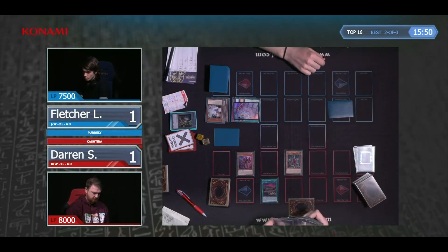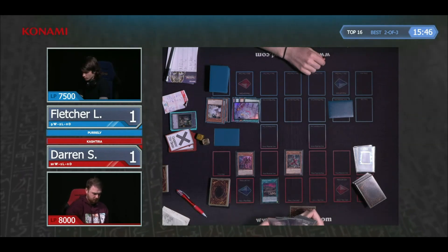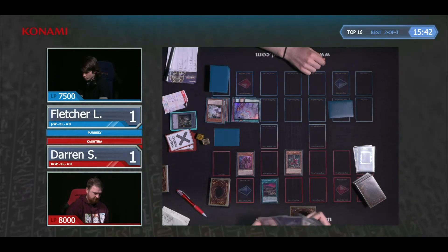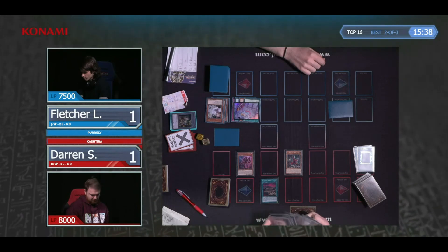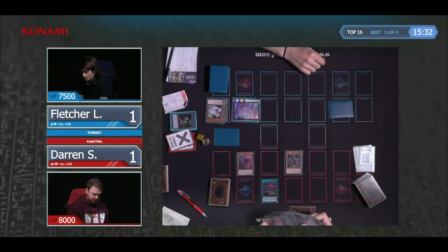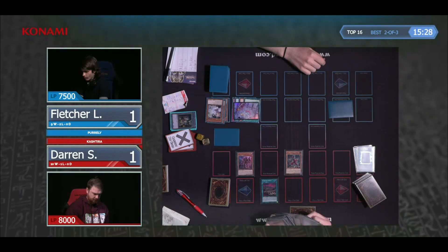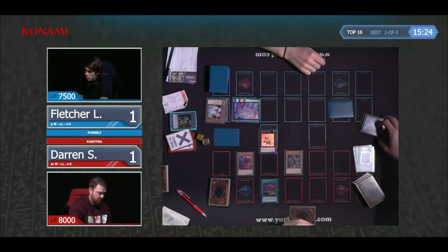This is a perfect combination of outs for Darren — the double Book, the exact engine requirements to play through exactly Ash Blossom. That's quite a commanding position as Fletcher has nothing. He's going to start losing his extra deck as well, losing his graveyard to Birth if he has a spell card. Ashura just banishes all of your opponent's cards face-down — it has no mercy. Face-down banishing is almost impossible to get back in Yu-Gi-Oh.